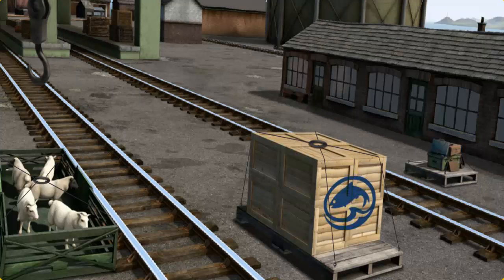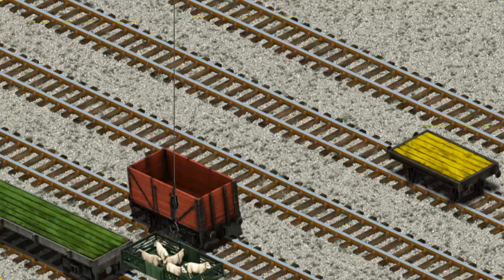Help Cranky — that's it! Let's lift and load. Now the cargo must be loaded. Show Cranky where the yellow flatbed is.